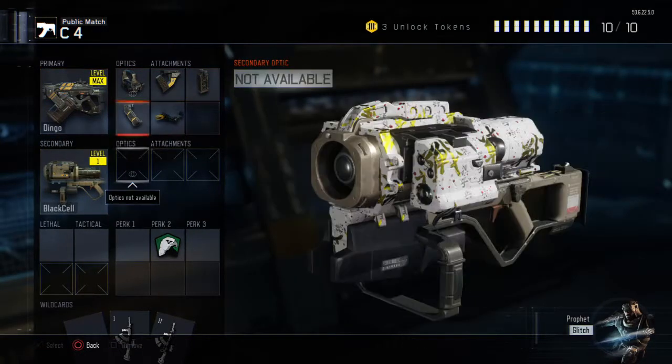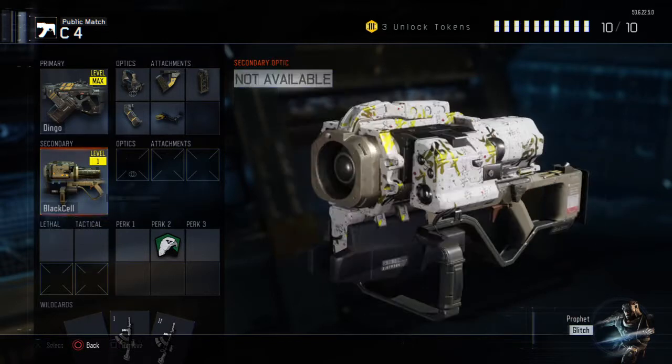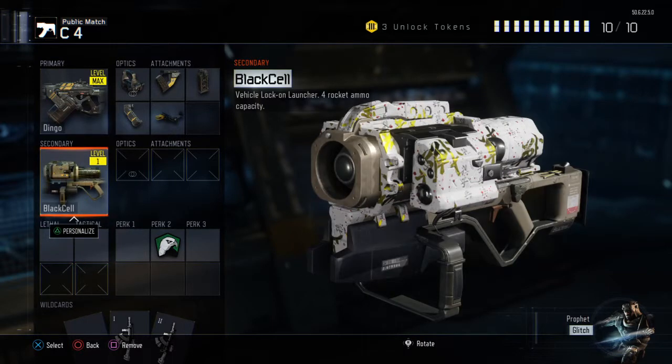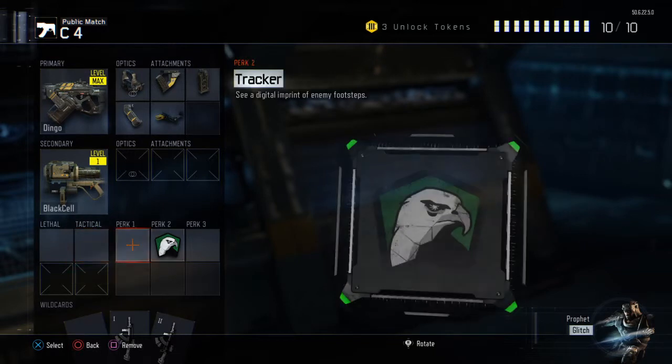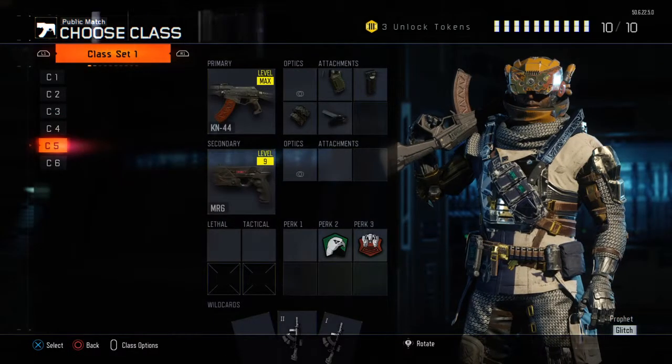It's the Dingo, same here, but this time it has the Black Cell, which is a pretty sick camo. I don't have any attachments on it yet because I've just started using it. This is for killing Skull Street — I was playing on Splash before and this came in useful because they got a counter UAV and a UAV, so I just destroyed them both.